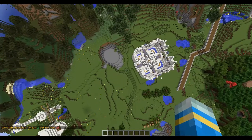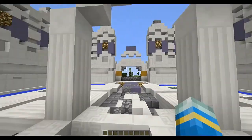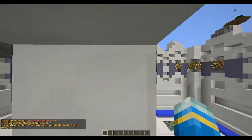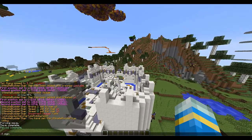Now we need to set the lobby. Here is a very nice lobby built by one of my subscribers for the building contest. Do /ubs set lobby — that's a global lobby so you don't have to set it per arena. Now save the server and reload it.